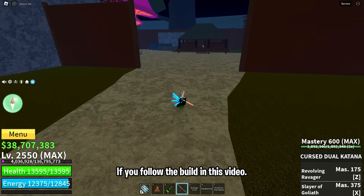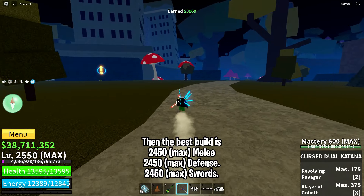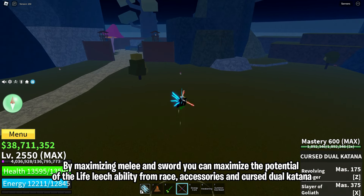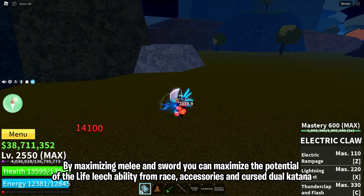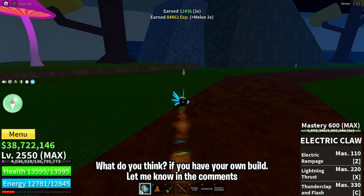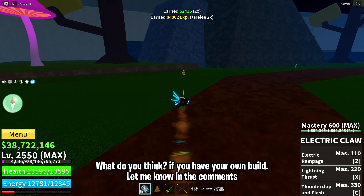Next, there is fighting style. This game also provides various fighting styles from low tier to high tier, but for Buddha users, Electric Claw is a very good fighting style to use. That's because Electric Claw has a fast M1, good for grinding — you can use it for raids, raid bosses, etc. You can also use Electric Claw for PvP. And then there is Sharkman Karate. Many people already know this because this fighting style has a faster M1 compared to all existing fighting styles, and you can also use it for grinding, raiding, raid bosses, etc.